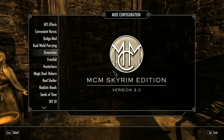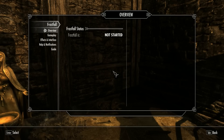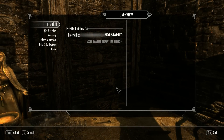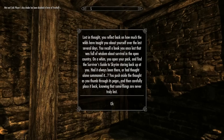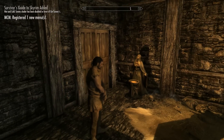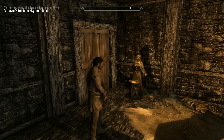Dynavision is just a field-of-view changer. The first big mod is Frostfall — basically you can die from being outside exposed too long. You can't actually get sick, but you can essentially die of hypothermia if you keep getting colder and colder.